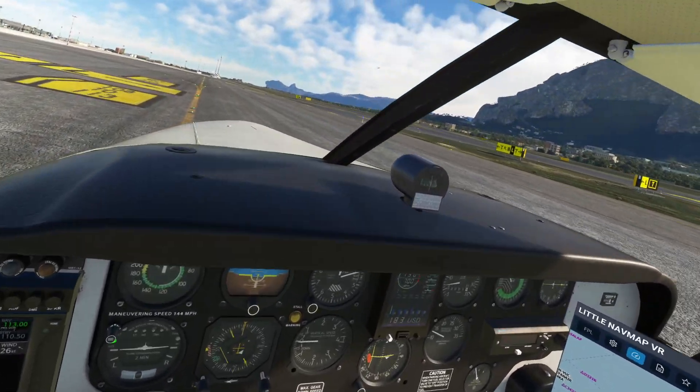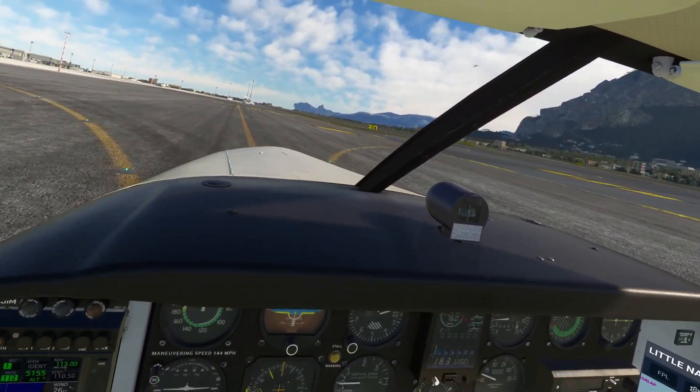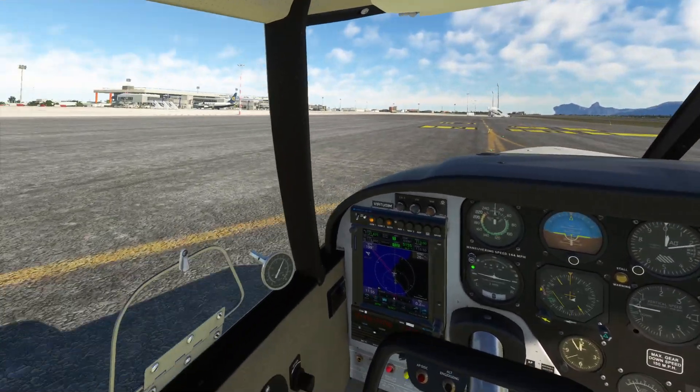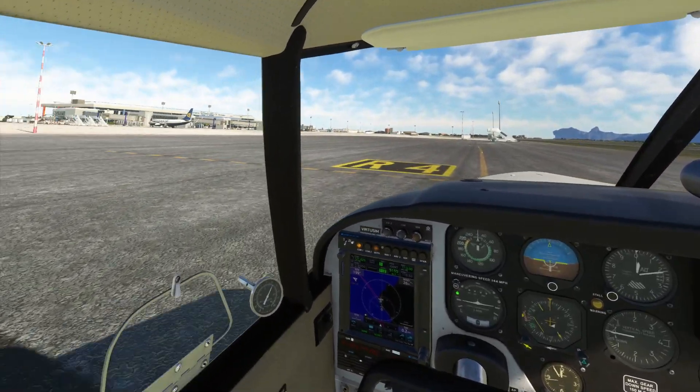You've got some GA traffic — a Cessna taking off with an 80-knot crosswind. Good for him! See, the AI can fly anything — unbelievable.